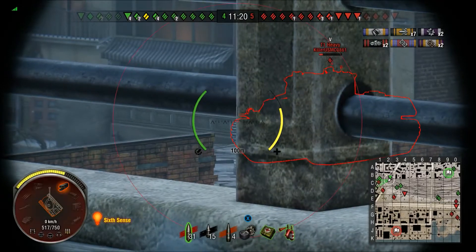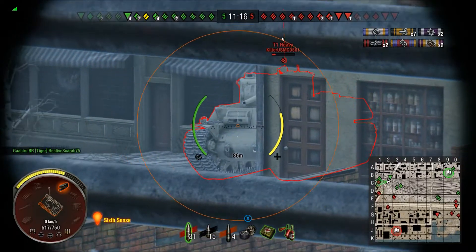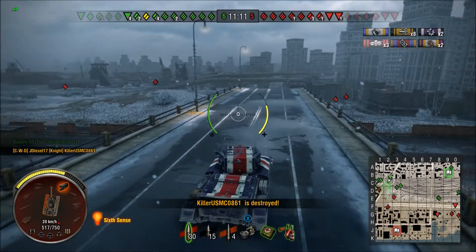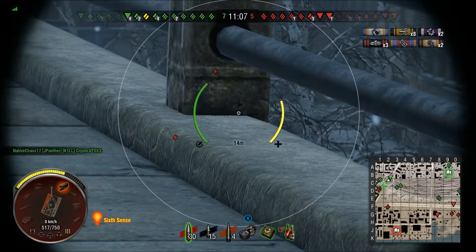Now I see this is my chance — we need to get rid of this T1 Heavy. One shot should do it. We pull forward, aim for the gun port there, the weak point on the tank. We had enough of the front of that tank for the shot to go in and penetrate and remove it from the game.